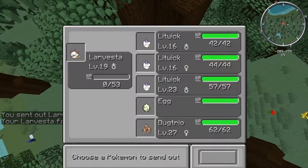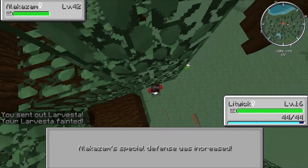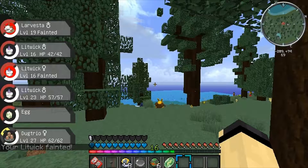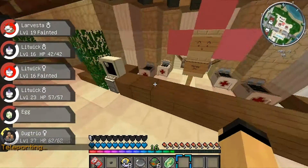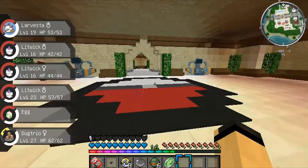Can I one-shot this guy? I think I made a mistake — I'm out of here, let me run! No no, the trio! I think I used teleport — I was fighting a level 42 Alakazam and it one-shot one of them. I kept not being able to run.